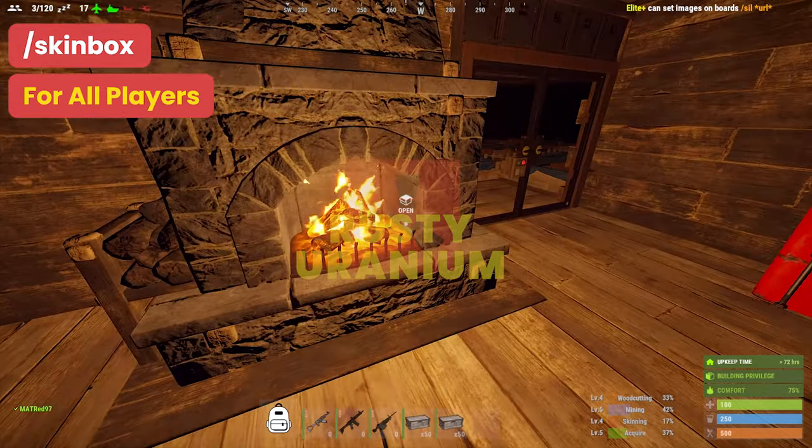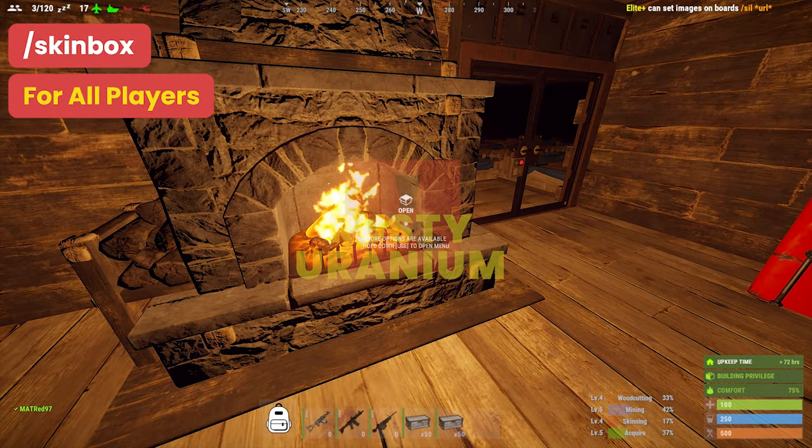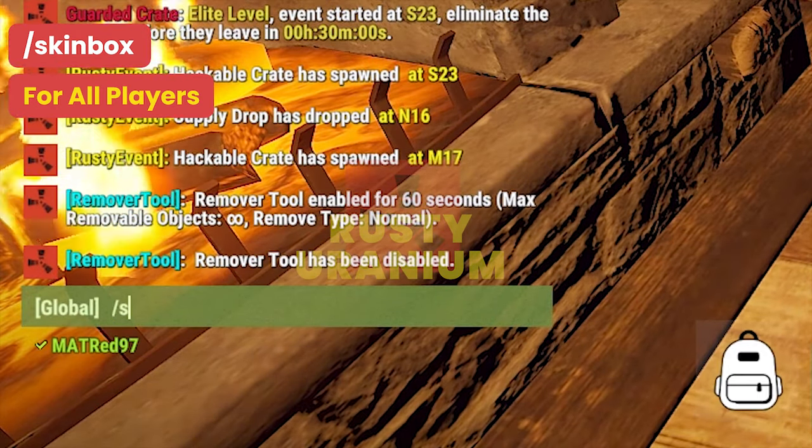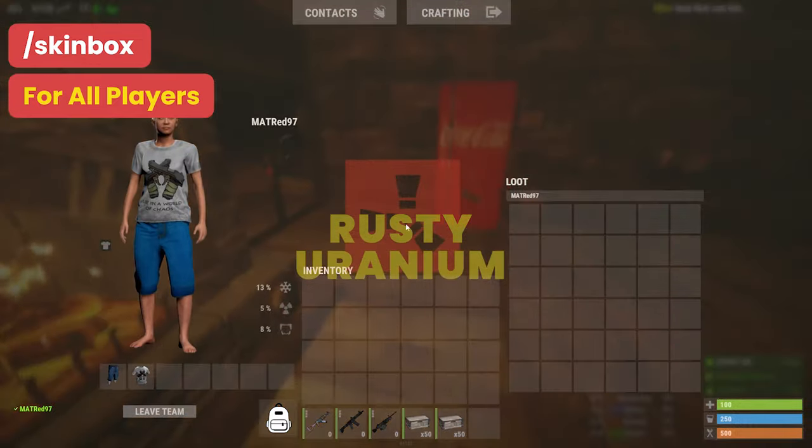Hello everyone, today I'm going to tell you about the /skin box command. This command is available for every player on the server — you don't have to worry about buying Elite Plus for this. You just have to type /skin box in the chat and press Enter.